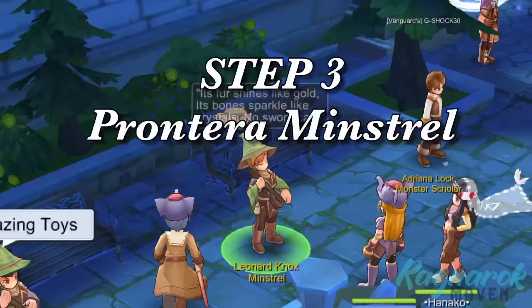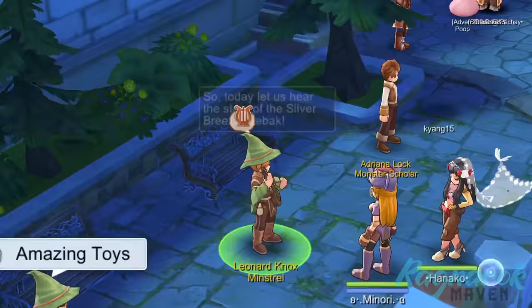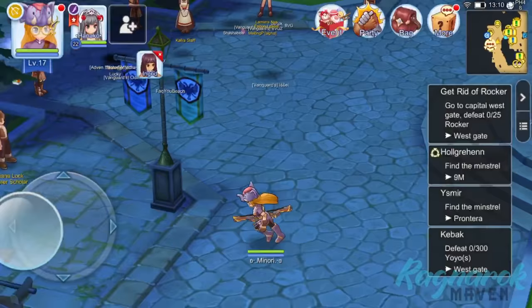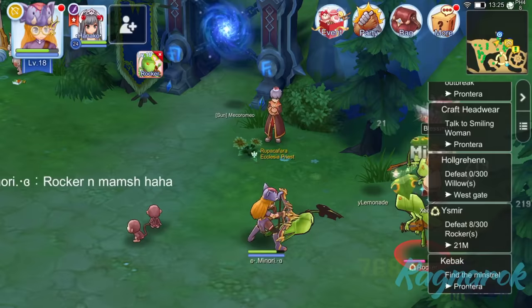Step 3: Complete the Prantera Minstrel quest. Once you're back in Prantera, submit your quest and go to this guy right here. The Minstrel will ask us to get him items and kill monsters in exchange for EXP, Zeny, and items. There's a Minstrel in different major cities so keep an eye out for their quest. The Prantera one will ask us to kill 300 yo-yos, willows, and rockers. This is where your party mate will come in handy and help you finish the quest faster.